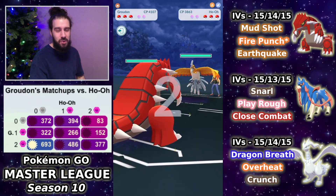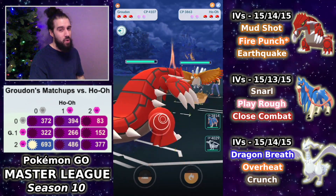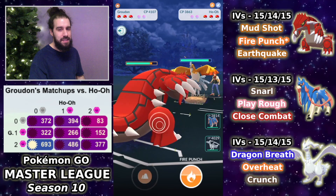It turns out to be an Earthquake, so I just threw the most winnable game of all time. Reshiram was in a position to steamroll the competition with a nice Overheat and Crunch ready to go, but I got a little cocky with that no-shield and ended up losing that game. A definite misplay. And now we get rewarded with the worst lead we could possibly see — Ho-Oh.